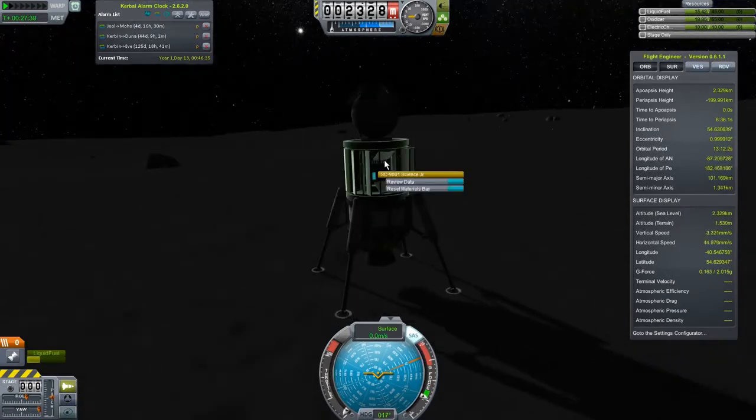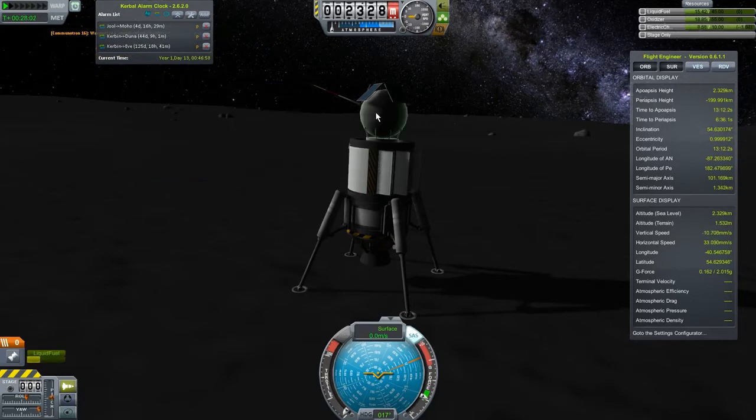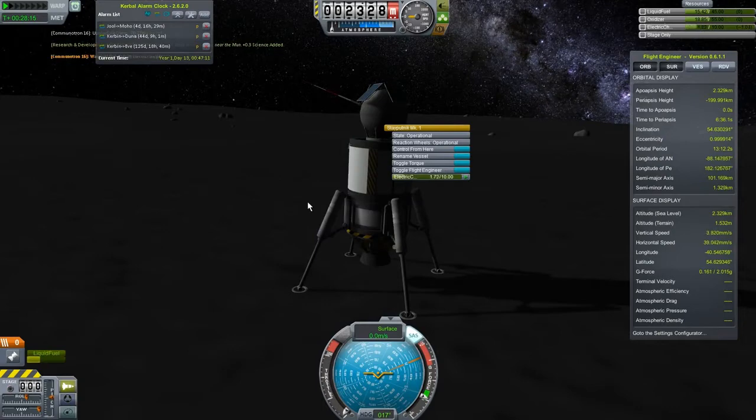Let's go ahead and transmit the data we have here — might as well, we've got it. Then we'll take a new reading and that's going to tell us where we are. We are in the moon's polar crater! "The fine dust of the moon is intermixed with some of the samples — you have a sneaking suspicion they'll never get the lab clean again." We don't care about this lab anyway, it's worth a hundred but we're only getting twenty percent. Let's send it. This is moon's polar crater, so we're going to rename this lander "Polar Crater Lander." We discovered a new biome — good on us!